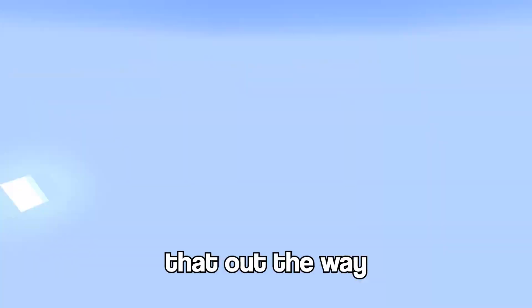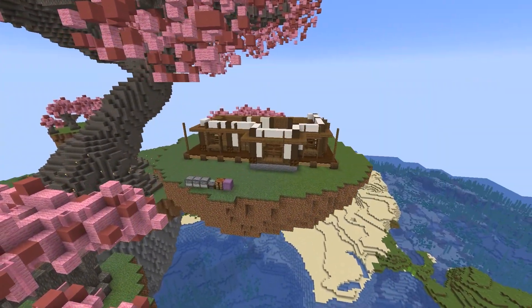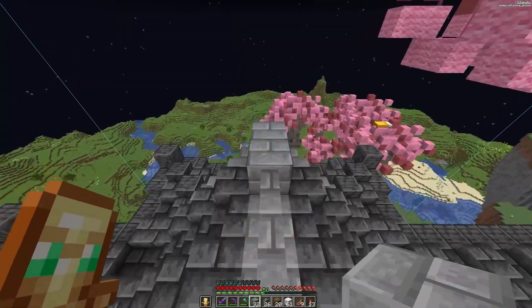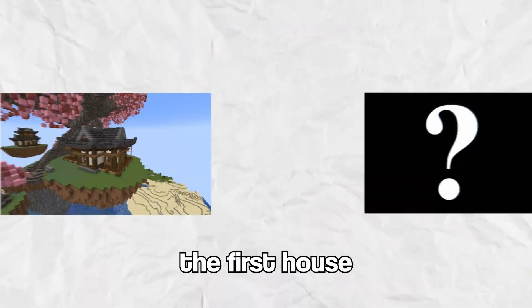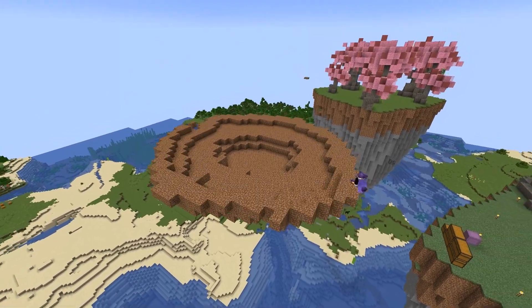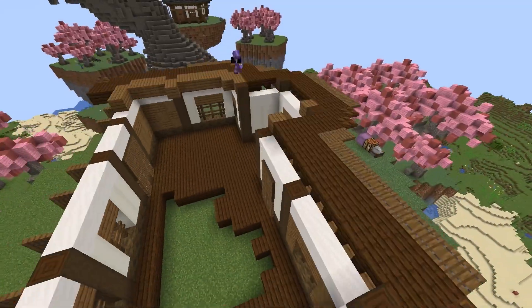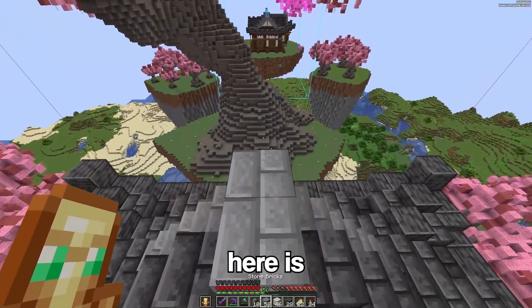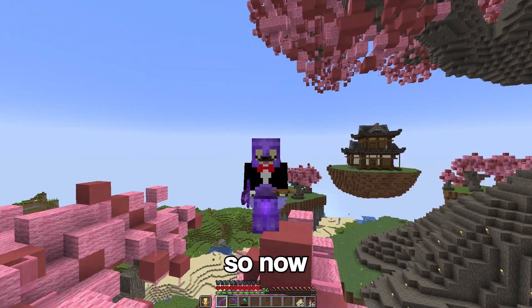With all of that out of the way, let's start building these houses. And that is the first house complete. Now since the first house is done, it's time to move on to the second and final house. Okay, and here are the final blocks of the roof placed — I gotta say this looks sick.